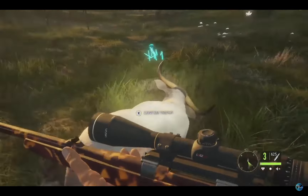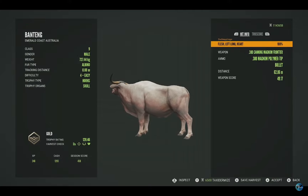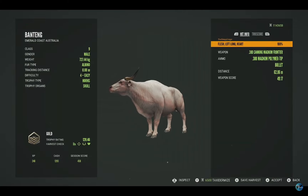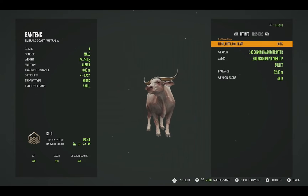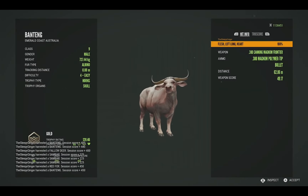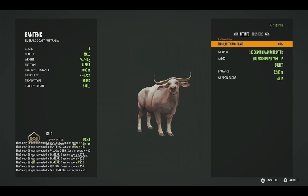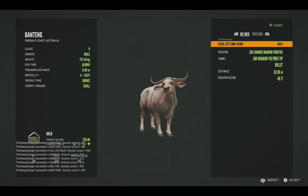This second one probably won't be quite as big — if I remember correctly, the first one went up to about 136. But here's this one: gold 128.46, left lung and the heart. Let's definitely get him taxidermied. I just think they look incredible. I remember when they were first showcased on the EW stream and we saw an albino banteng — I just knew I had to get one, and now we actually have two of them.